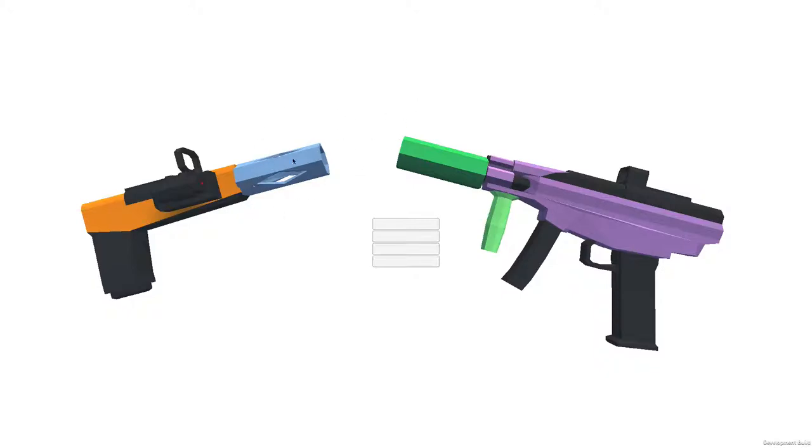First of all, look at all this stuff you can have. You can have an extended barrel, you can have a red dot sight, you can have another red dot sight, you can have a grip. This is a pistol right there. I'm not sure how you load it — there's a little clip. The game isn't that finished, so there is no title up here.